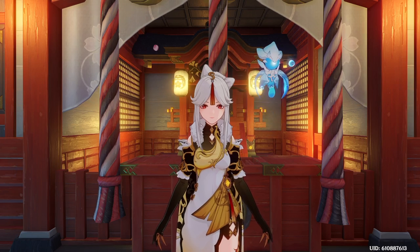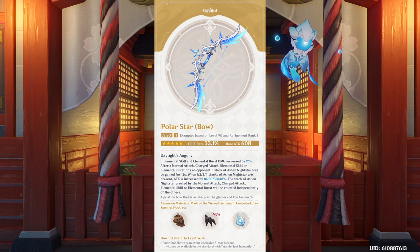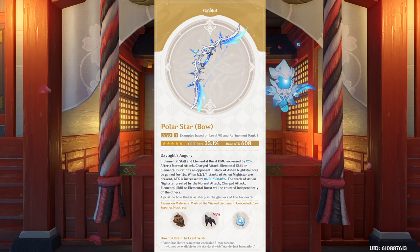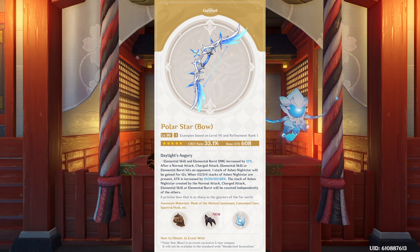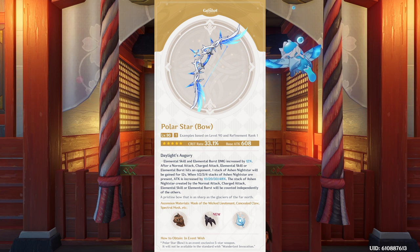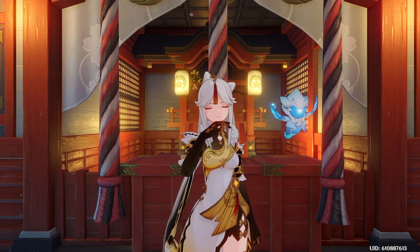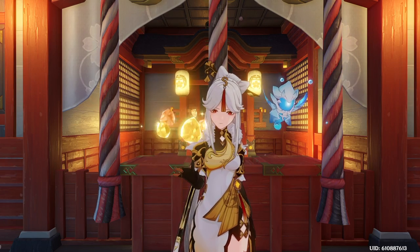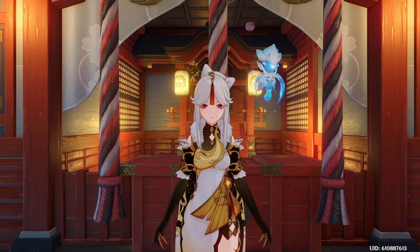Now the 5-star bow, the Polar Star, is probably going to be best-in-slot for many characters. At level 90 it has a crit rate of 33.1%, which is extremely high, so your ratios are going to go through the roof. Its description reads: Elemental Skill and Elemental Burst damage is increased by 12%. After any attack hits an opponent, one stack of Ashen Nightstar is gained for 12 seconds. When 1, 2, 3, and 4 stacks are gained, attack is increased by 10%, 20%, 30%, and 48% respectively, and the stacks count independently. This bow is just going to be cracked — and that's just at Refinement 1. Imagine it at Refinement 5.